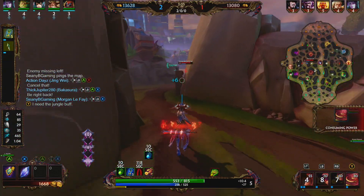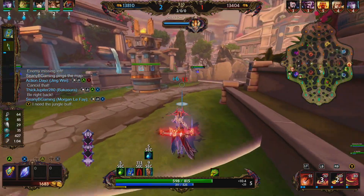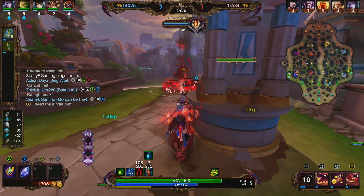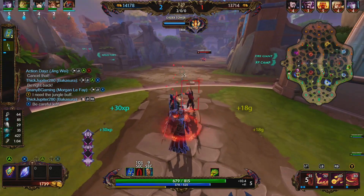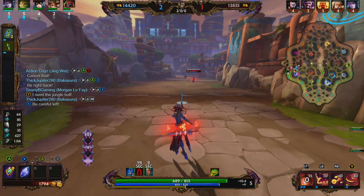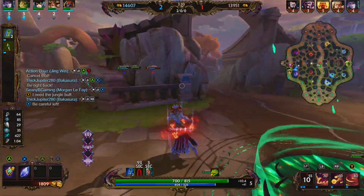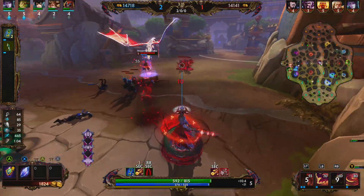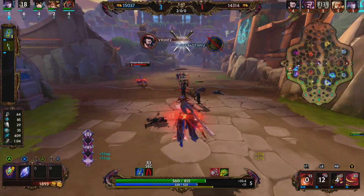We were able to get two picks on the enemy Morgan Le Fay. For our relic, we went with Aegis, because we're going against a Suzano and a Morgan Le Fay — they don't have crazy amounts of CC, and I'd rather use my Aegis to avoid either of their ultimates. With Morgan Le Fay, her passive is like a little minigame. If you want to try to get four stacks, wait to get ready for a fight, and then get that fifth stack and dump your whole kit on somebody.